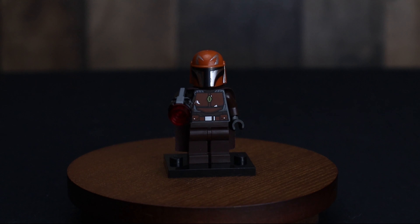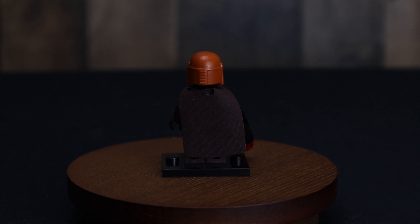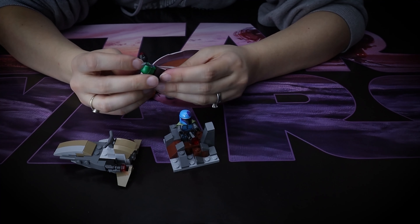So this guy has a dark orange helmet. He does not have an antenna thing sticking out, and the rest of his clothing is brown, with a brown cape. And he also has a gun with a shooter.